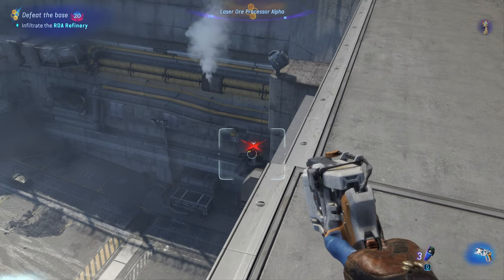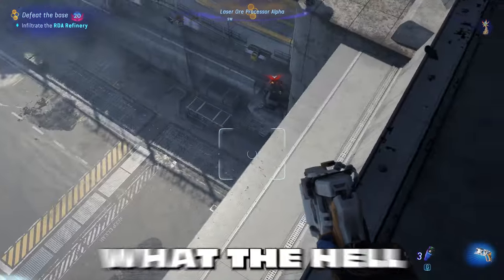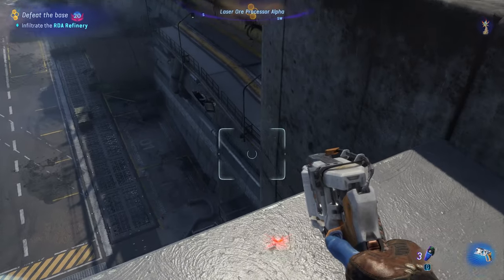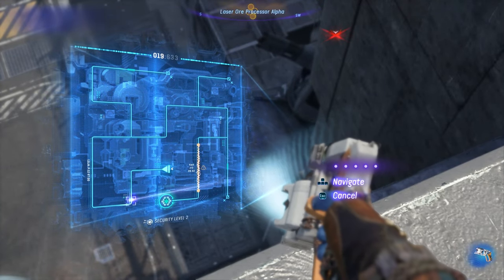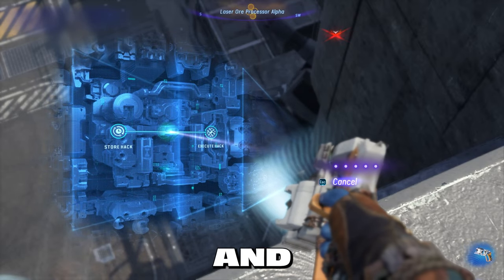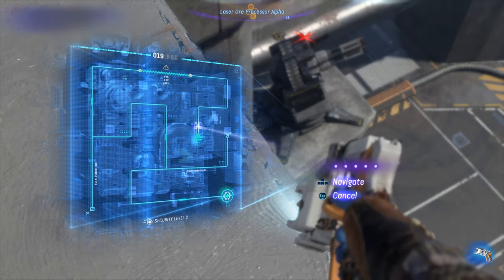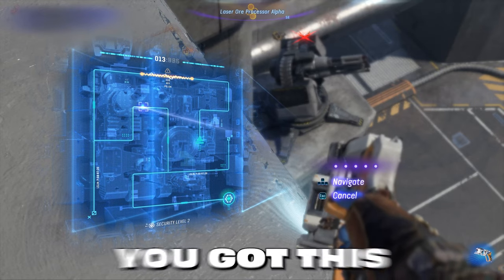I know what you're thinking — this place is intimidating, it is scary, we're a low level, what the hell are we getting ourselves into? I thought the same thing, especially doing a solo run. But I quickly realized that each objective is located in its own room within the building, and each room is a puzzle you have to figure out and solve. As long as you solve each puzzle, honestly it's a walk in the park — you got this.